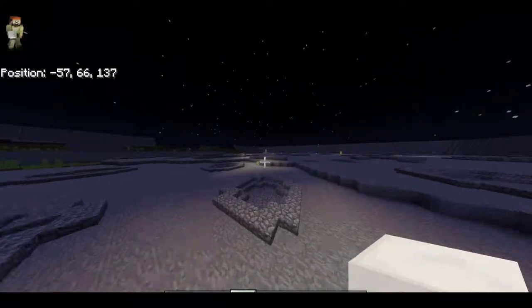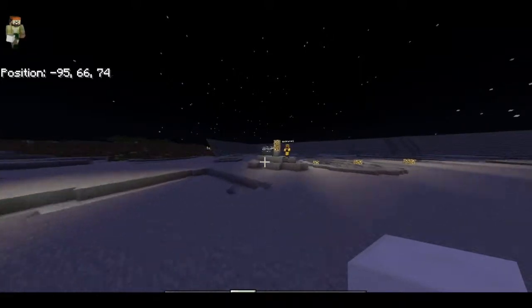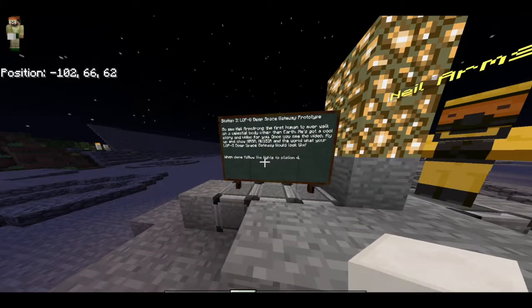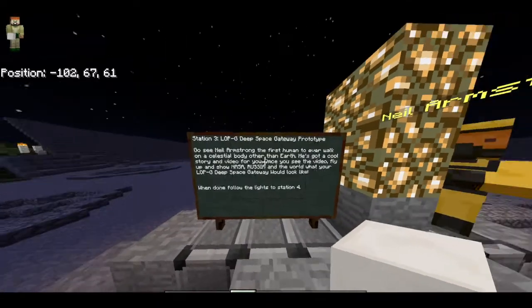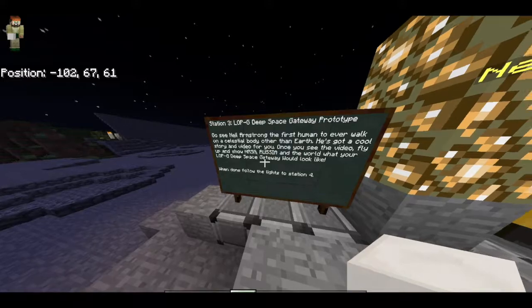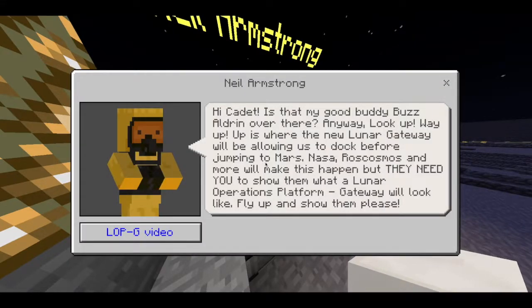The kids get to go to the surrounding areas and build what they believe lunar living will look like. Once they're done building their establishment of how people will live in a safe, secure facility, they fly off following the lights to Station Three. Station Three is Neil Armstrong — no longer with us, but he is in this game. The sign says 'go visit Neil, the first human ever to walk on the moon.' He's got some videos to share, and then they want you to fly up and build your representation of LOP-G — the deep space gateway. The sign says a little bit about Russia and NASA.